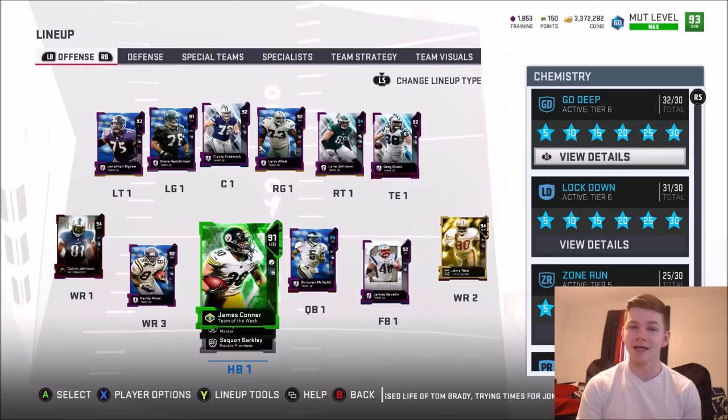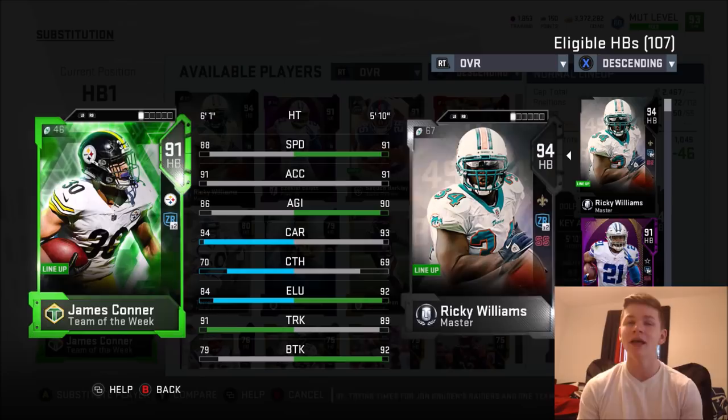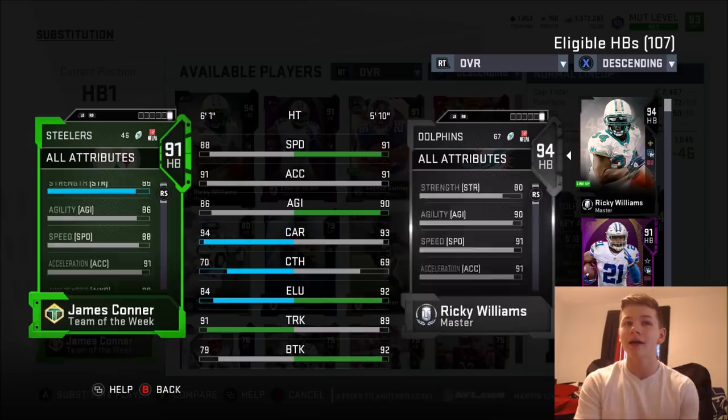It was like 200k-ish for me to get the James Conner done. If you guys haven't seen my video from earlier today, I did open up 10 Team of the Week packs and got some okay pulls. But James Conner: 88 speed, 91 acceleration. I do have zone run at tier 5, so I don't exactly know what he gets boosted with that. He has 94 carrying, 70 catching, 84 looseness, 91 trucking.